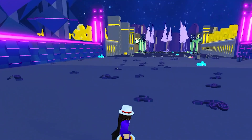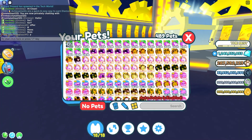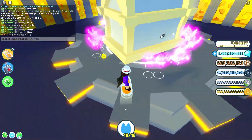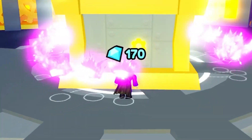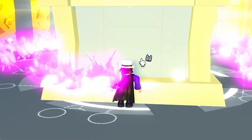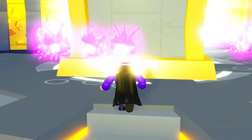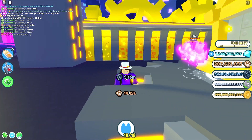Once you're at the tech world, you go over to the steampunk chest and you want to equip all your best pets. Make sure you equip them and attack the chest right here. Once you're attacking, you're going to be getting gingerbread and tech coins — this is where the glitch starts. I got tech coins, diamonds, and gingerbread, and the gingerbread is the most important thing because that's how you get the eggs.